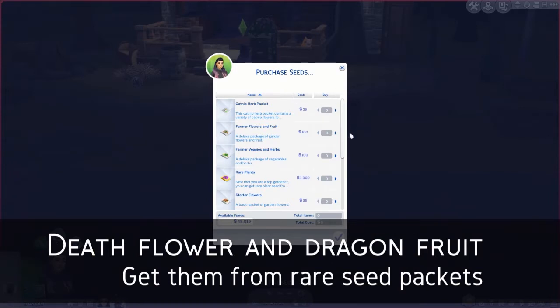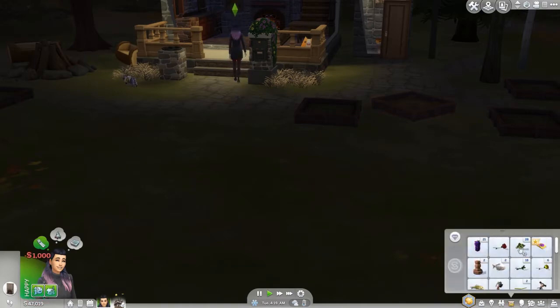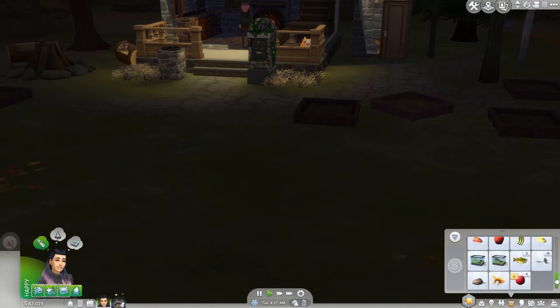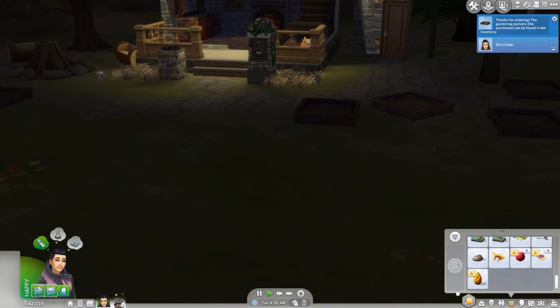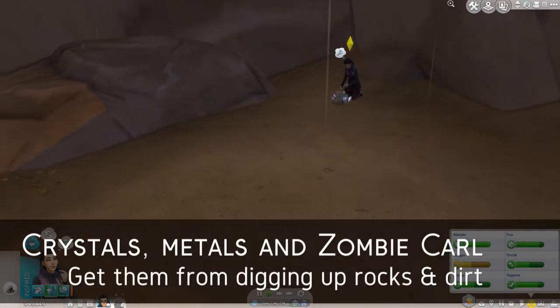Starting with the most difficult ones - death flower and dragon fruit. You can graft them, but that's very time-consuming, or you can get lucky and buy them. With a level 10 gardener you can get the rare seed packets when you click the planter box. They're a thousand simoleons each and you don't know what's in them. I'm not sure they're worth it - I spent sixteen thousand simoleons and only got two death flowers.